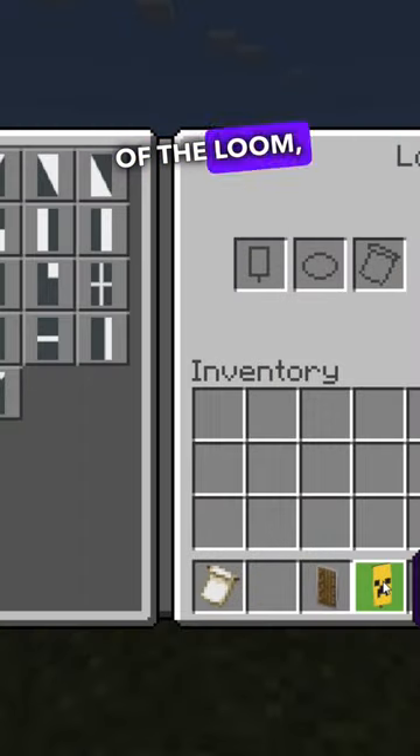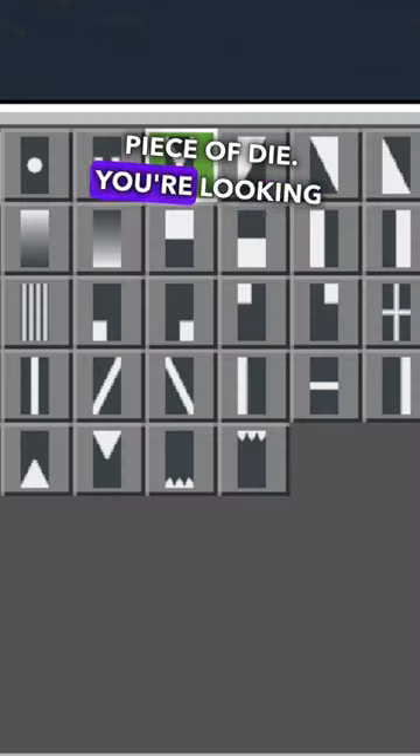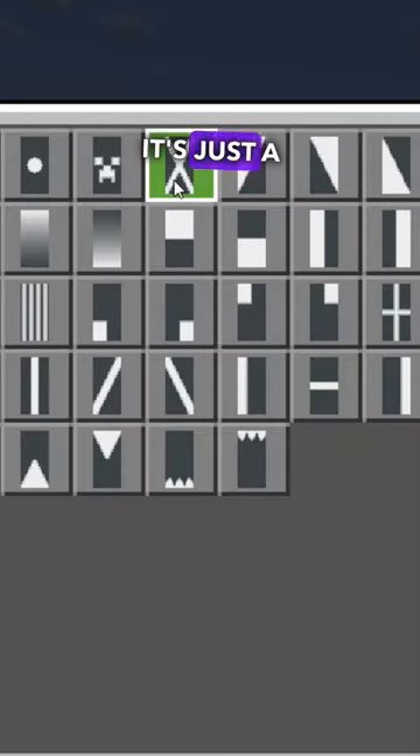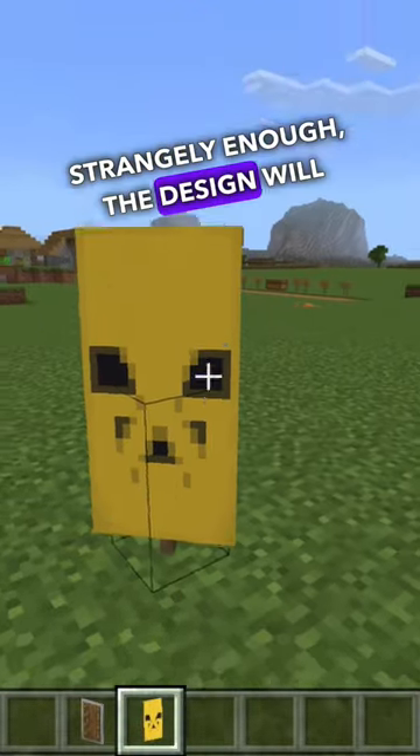Next, go back inside of the loom and place the banner again along with a yellow piece of dye. You're looking for this design here — it's just a cross. And once again, click OK. Strangely enough, the design will look like this.